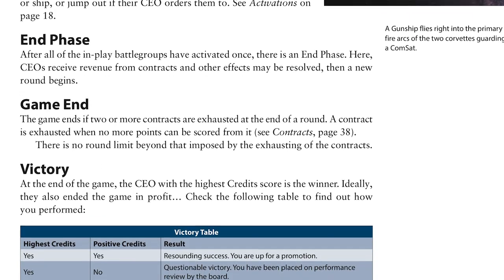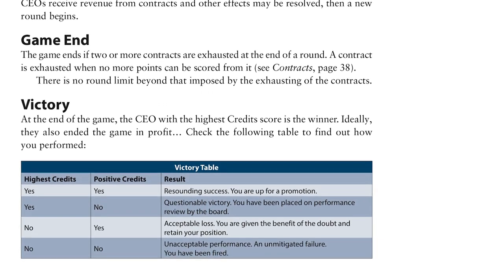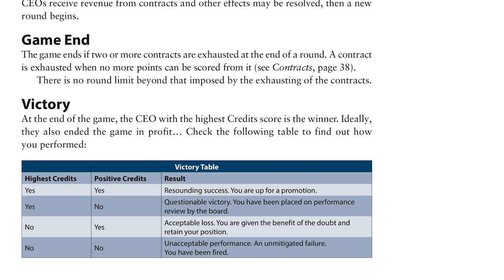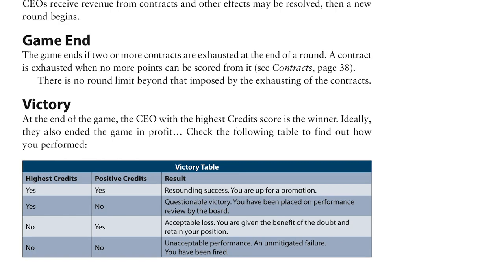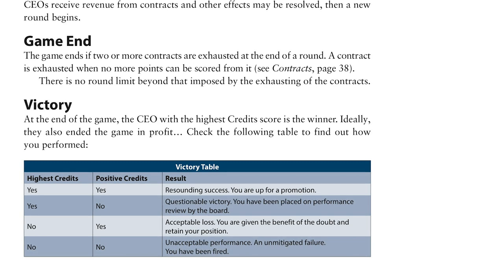Before the tactical phase, how does the game end? Once two contracts are exhausted at the end of a round — meaning no more credits can be made from them — the game ends. Victory is determined by which player has a combination of the most positive credits left over from requisitioning battle groups, and the highest credits total earned in-game.